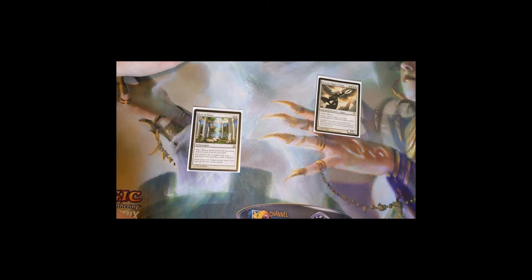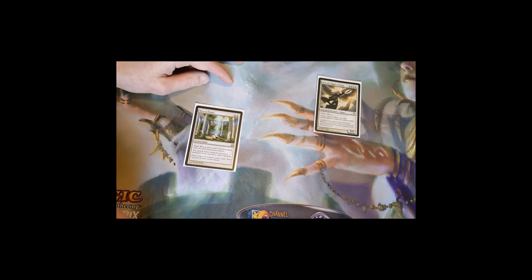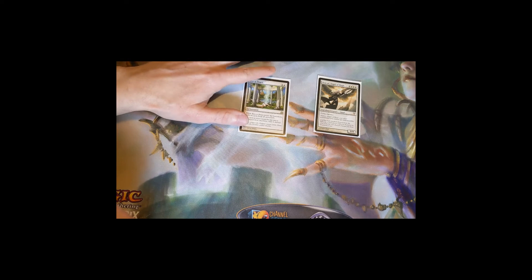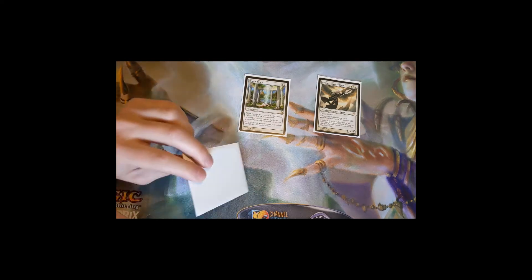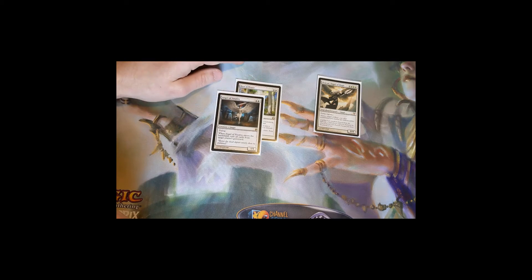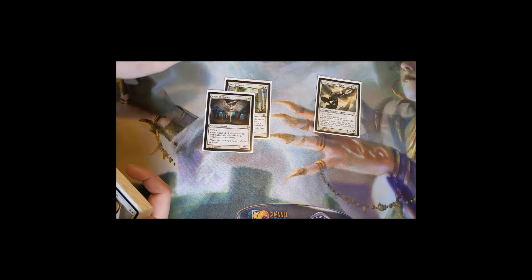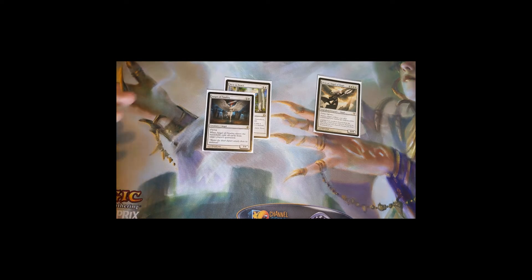Rest in Peace pretty much says there are no more graveyards. Anybody playing recursion, reanimator, anything like that — this card just stops it dead. Angel of Finality is a four-drop 3/4 angel: when it enters the battlefield, exile all cards from target player's graveyard. You're mostly targeting the player doing graveyard shenanigans. It leaves behind a 3/4 body you can use to attack with once Avacyn comes online.